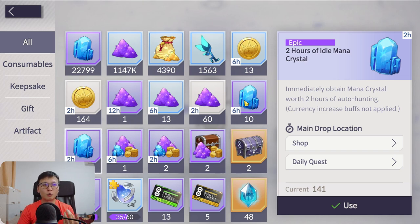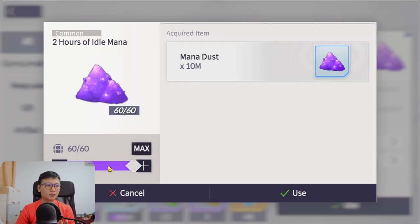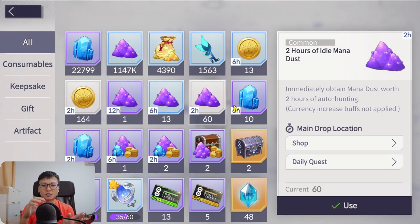Same goes for Mana Dust. When do you want to use it? Use it when you're reaching Chapters 13-14 and you're going to get a key boost, or when you hit an Origin unit and need to level it up to progress significantly. The theory is: if opening it doesn't help you progress at least 5 stages, it's not worth spending that much. Use just half or 10-20 to test if you can clear a stuck stage with minimal investment.